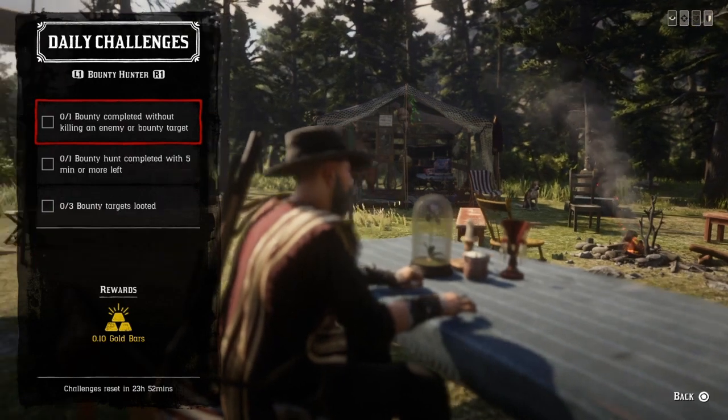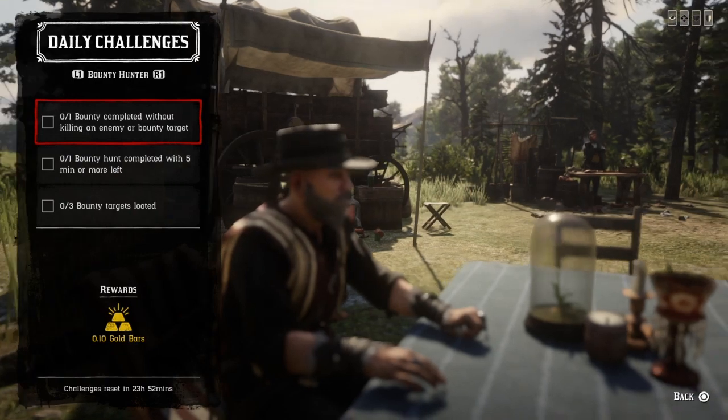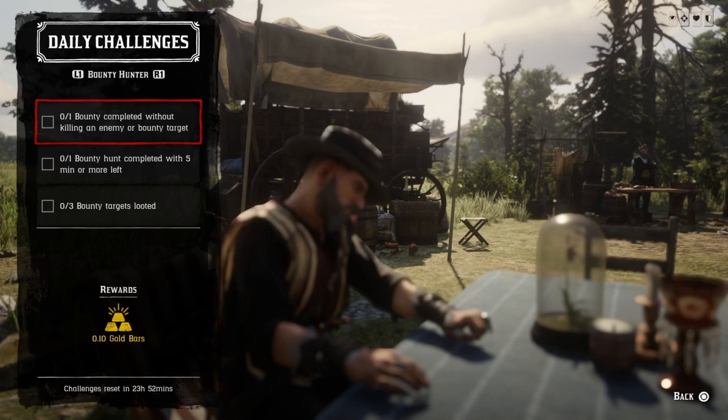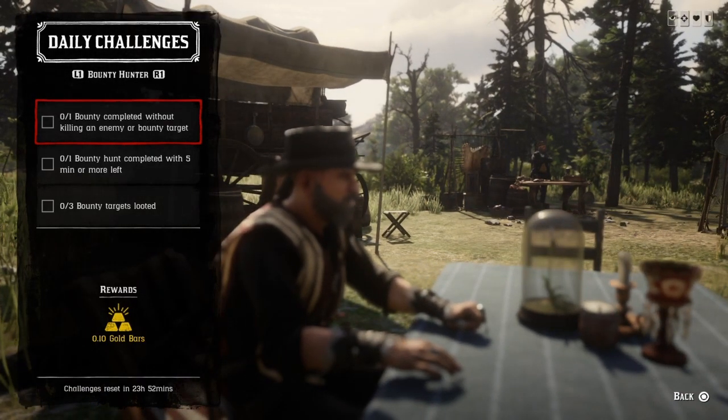That's it for the general dailies. Now for the role challenges — complete a bounty without killing an enemy or bounty target: go in, get your bounty target, and come back out. Just make sure you don't kill the bounty or any posse members, and once you turn them in without killing anyone, that challenge will be completed.